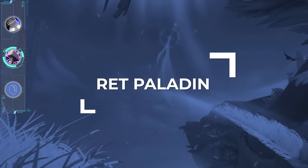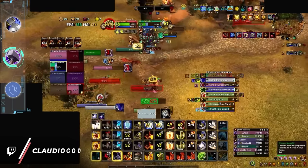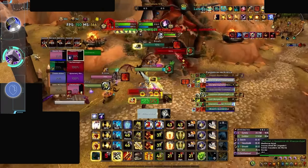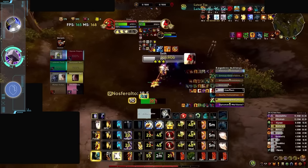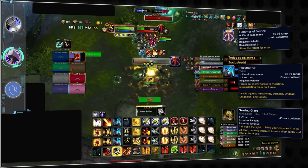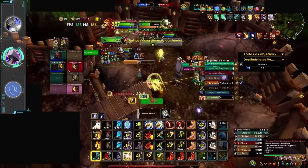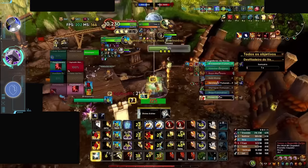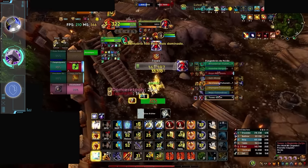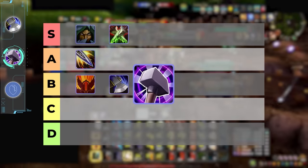Moving on, we have the kings of utility with ret paladins. With Blitz being so heavily objective based, it's no surprise that rets can perform fairly well. They can escort flag carriers with freedoms, blessing of protection, and sacrifice allowing them to get through choke points. They can win skirmishes with their off-healing by basically acting as a secondary healer while dealing damage. And rets also have amazing crowd control that can allow them to ninja bases on their own with hammer of justice, repentance, and the cheesiest of them all — the searing glare cap. The only thing holding rets back is their damage which is way below average and their abysmal mobility. In conclusion, ret paladin has a lot of potential but right now it's just not got the damage to back it up, lending itself to the B tier for the average player.